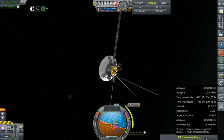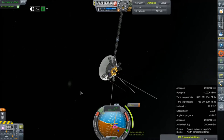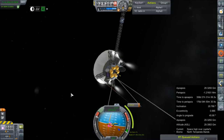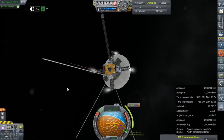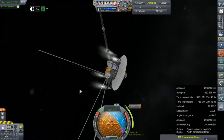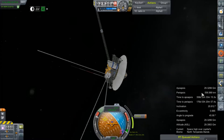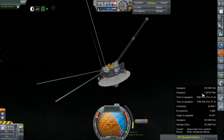Hey everybody, welcome back to Kerbal Space Program RP0. We are joining our Jupiter orbiter, already in orbit of Jupiter, as I have missed its node to adjust its orbit ever so slightly. Why is the throttle set to full? Oh no. It's not going to throttle back... okay, we're good. We're set on the node. I can just use the H key and bump this periapsis up. I don't know what an appropriate periapsis would be, but we're going to shoot for about a million kilometers.